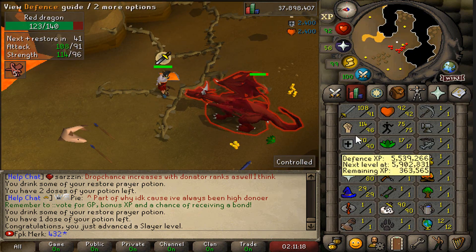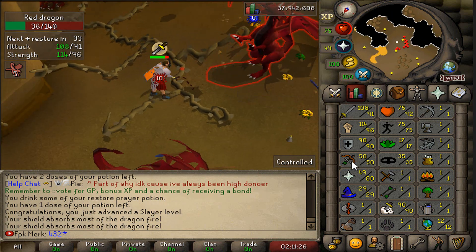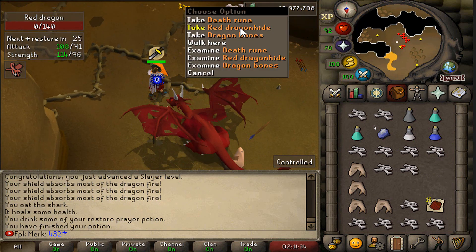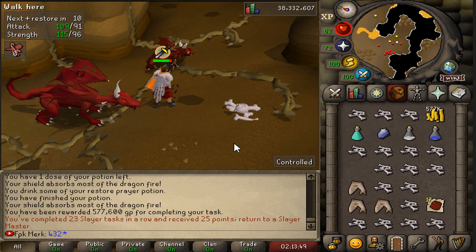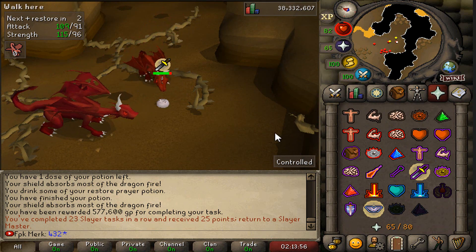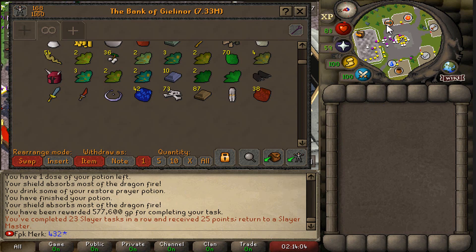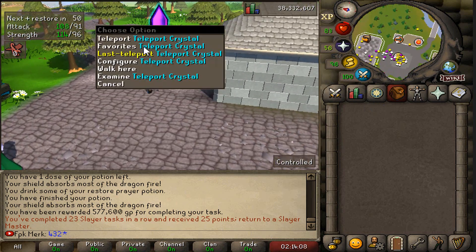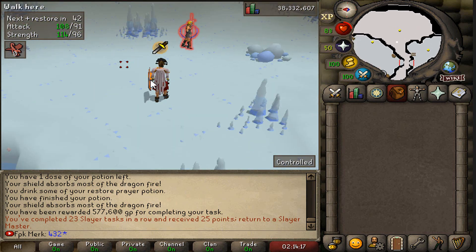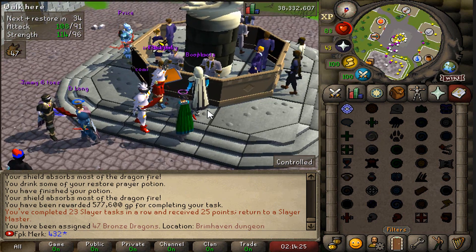Combat stats are looking great and once the task is completed I'll have a lot of dragon bones — about 85 prayer banked right now. Task completed — 23 slayer tasks in a row! Let's grab another task from Steve: 47 bronze dragons. We now have 73 dragon bones and will have more than 100 after this task. Let's get on the grind.